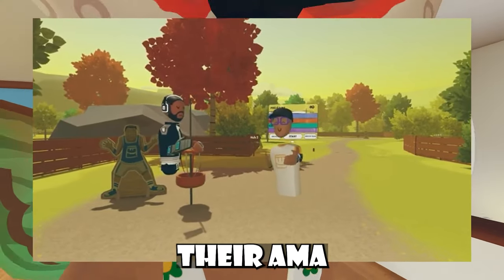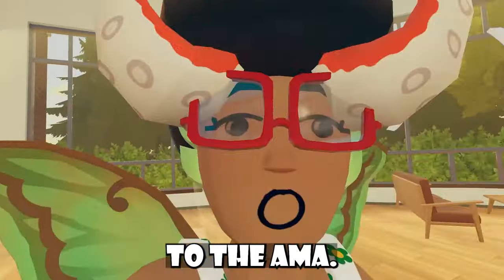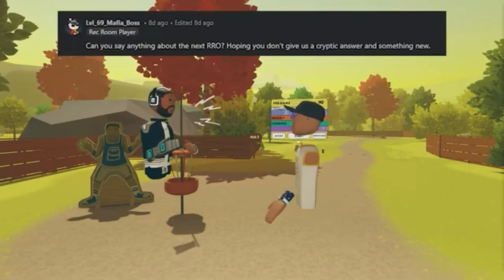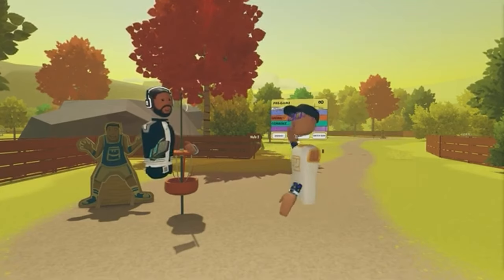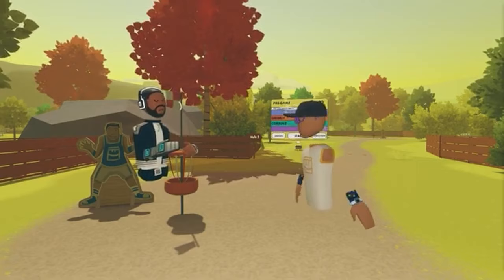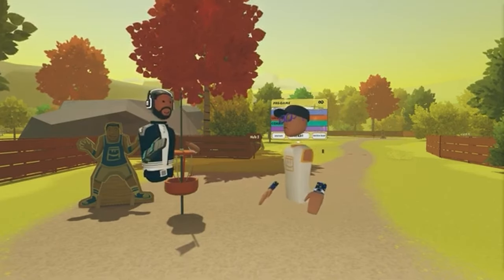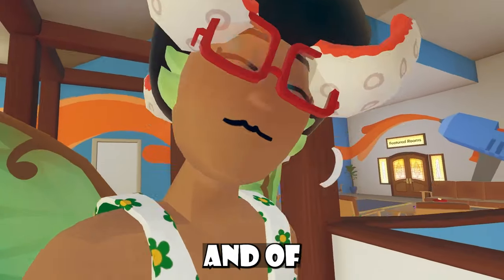Rec Room also finally released their AMA — it was Gribbly and Corbin's this time. I'll have the link to the AMA in the description, but here are a few highlights. Gribbly talked about the next Rec Room Original: 'There is going to be a next RRO. The wait won't be as long as it has been between previous RROs. The work is well underway on the next one — it's looking very, very cool. I'm very excited about it. I haven't talked to the team about it; they would be mad at me if I leaked anything, but I think it's super neat and I think you'll love it.'